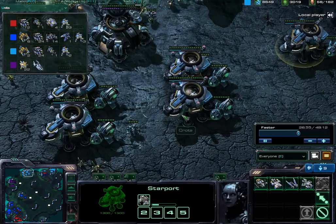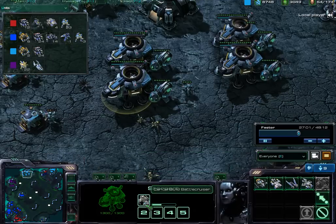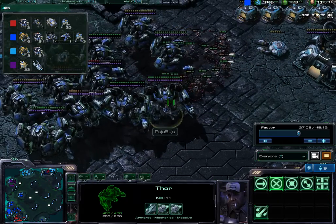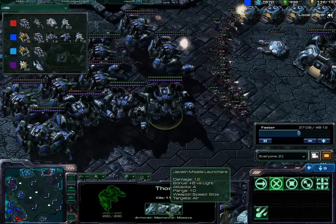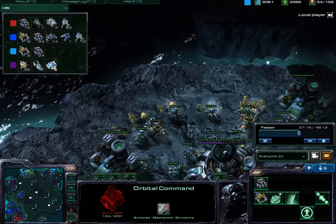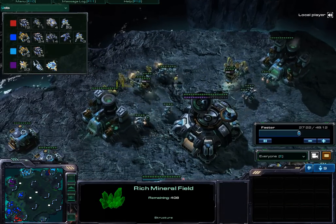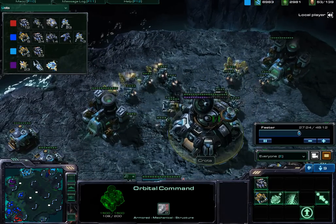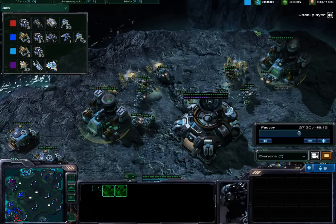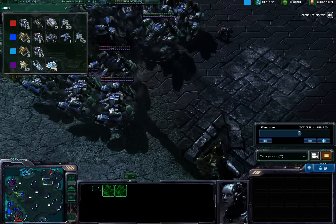Here I am with 5 Starports building an army of Battlecruisers. I'm not quite sure how I'm going to use them, as Battlecruisers are going to be taken down so easily by these Thors with that 48 damage and 10 range. I'm no longer calling Mules down since I've already mined out this expansion — I'm mainly getting gas at this point. But I am sitting at 9,000 Minerals, so I really don't need any more.